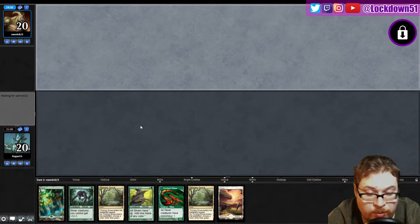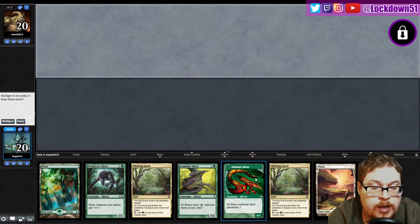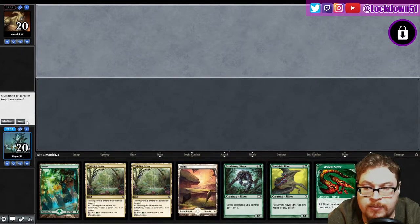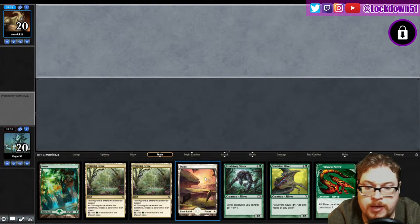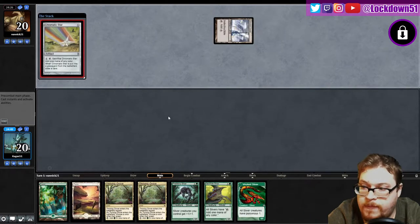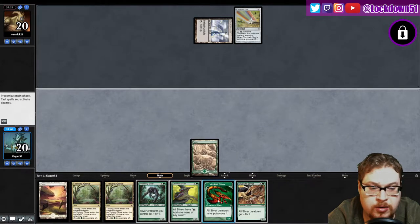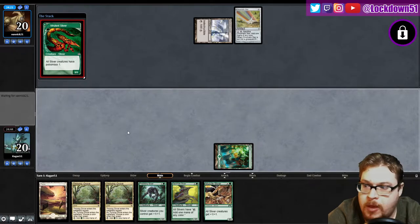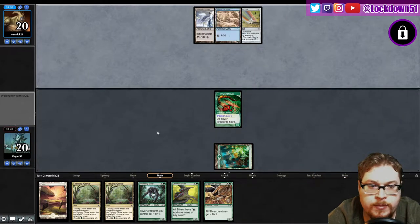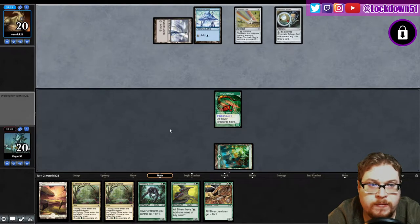Welcome back everybody, it's time to lock down some more Pauper Slivers. We got a keepable hand - kind of a lot of lands, I'm not exactly thrilled with that, but we'll keep. We got a Gemhide, that's gonna help if we just keep drawing into gas. We'll see what happens - we're going up against some artifacts. It's a bit of a slow hand for that, but let's keep drawing lords. I might just go lord next turn, then Gemhide, then lord, and hopefully more goodies. Let's see what they do - they're gonna start powering out some stuff real quick.